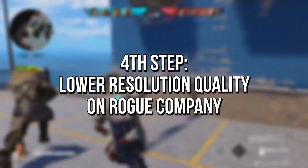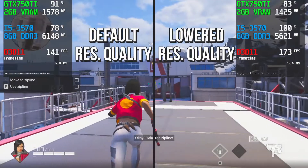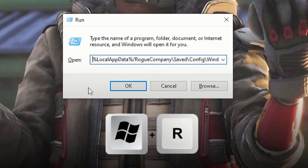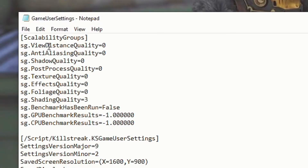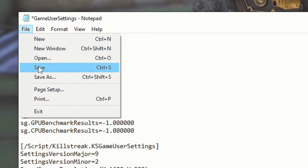In the fourth step, you will lower the resolution quality on Rogue Company to reduce the number of pixels that your computer will render, increasing FPS. First, press the keys Windows and R on your desktop. In the field Open, paste this path that I left in the description below, and click OK. Now right-click on the file GameUserSettings, and then select Edit. After that, on the first line of the section Scalability Groups, paste this option that I left in the description below, and save the change by clicking on File and Save.